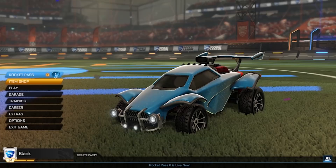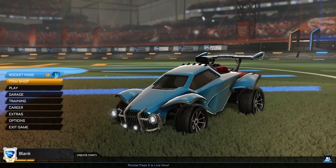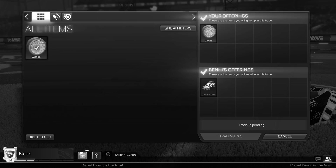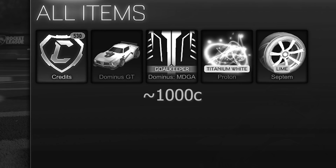Hello everybody and welcome back to another episode of our Nothing to Something series. This is part 2 — if you haven't seen part 1, I definitely suggest you check that out first. For a quick recap: in part 1 we started with unpainted zombie wheels valued at around 50 credits, which we traded up to an inventory worth about 1000 — there's 530 credits, a Dominus GT, a Dominus MDGA decal in black, a fairly popular Titanium White Proton boost, and some cheap Lime Septim wheels.